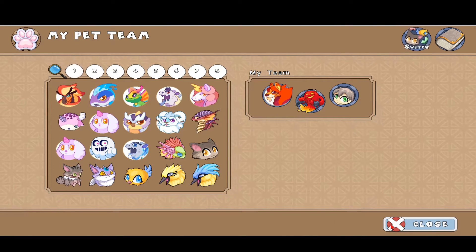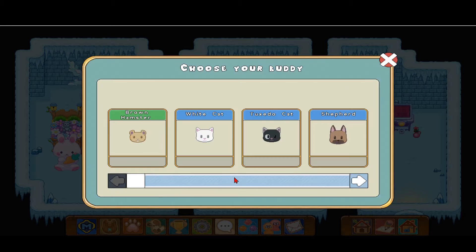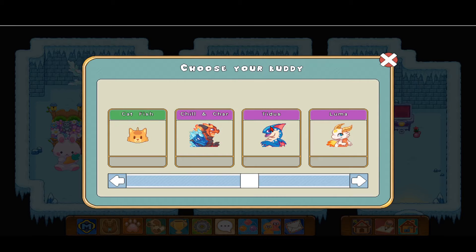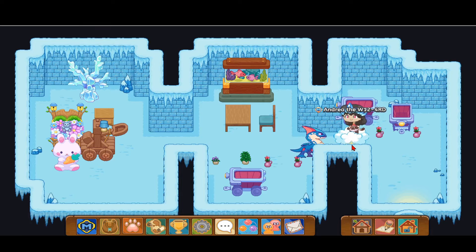I'm feeling very water-themed since we're going underwater, so I'm going to put on a water element buddy. There are actually two water element buddies — one's a dragon and one's an original epic with Dividile and Titus. I like Titus way more than Dividile; Titus is handsome and cute.